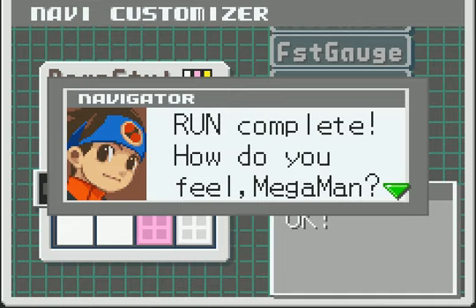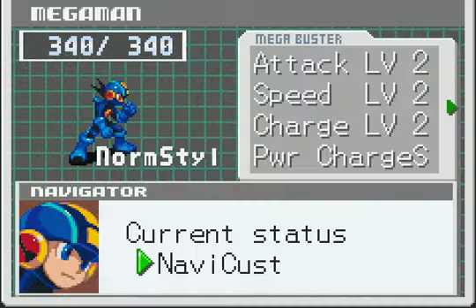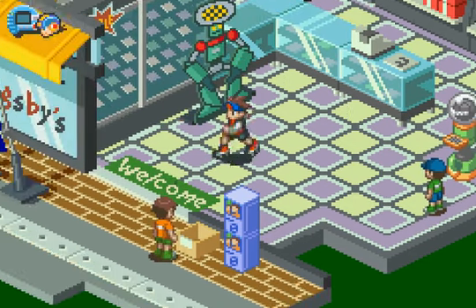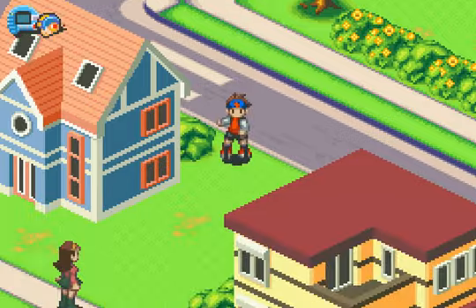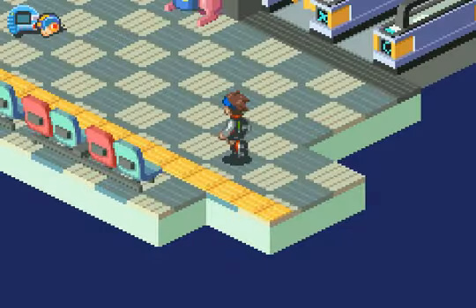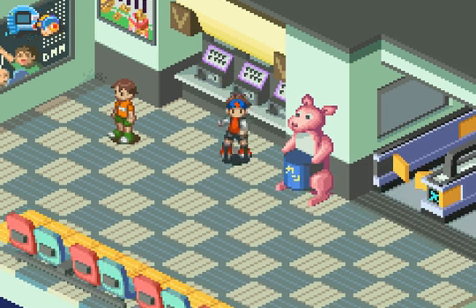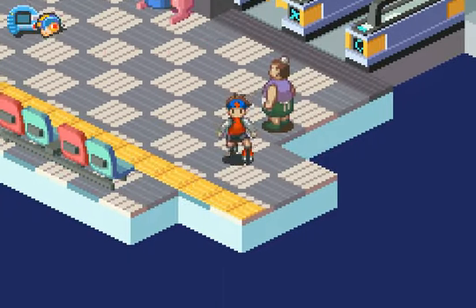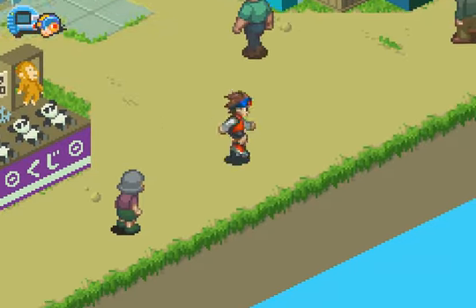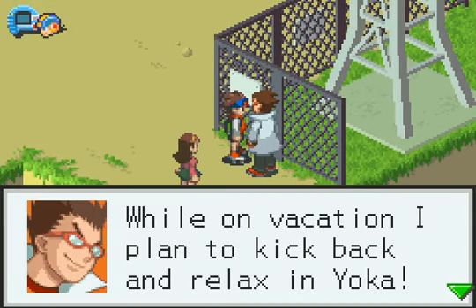You're not strange at all, Mega Man — it just means we can avoid weaker enemies for the time being. What I should do is head over to Yoka and get that other Jabba out of the way. We have to go over to where the animals are. While on vacation, I plan to kick back and relax in Yoka — even I need some rest and relaxation now and then.